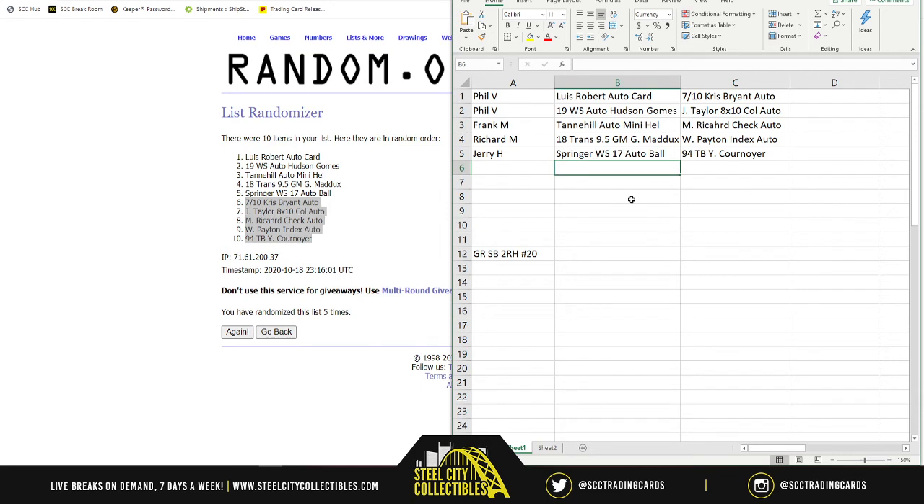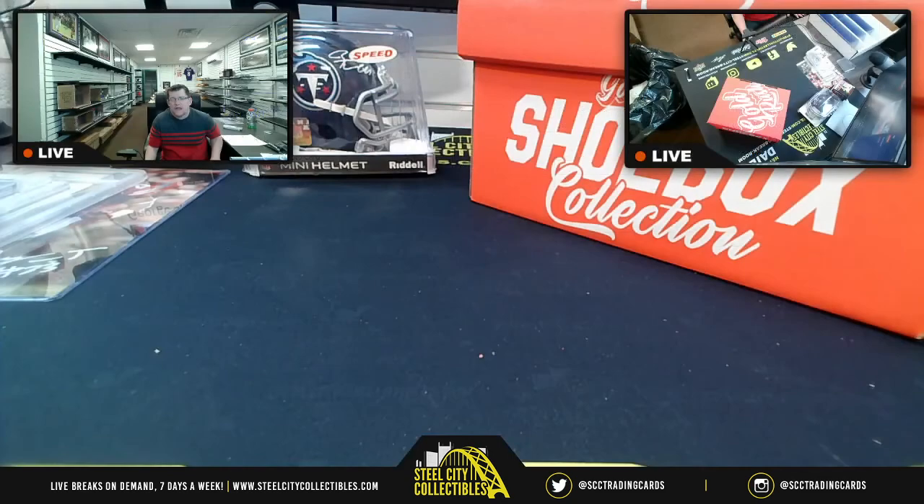Squeeze it in tight to fit it all on one page, print this off, and read it off. Phil, you're getting the Luis Robert autograph from Topps Bowman, the seven-of-ten Kris Bryant auto from Five Star, the 2019 World Series authentic autograph from Hudson and Gomes, and the Jonathan Taylor 8x10 Wisconsin autograph. Frank, you have the Tannehill autograph mini helmet and the Maurice Richard check autograph. Richard M., you got the 2018 Transcendent 9.5 Gem Mint of Greg Maddux and the Walter Payton index card autograph. Jerry, you get the George Springer 2017 World Series autographed baseball and the 94 tall boys Cournoyer. I greatly appreciate y'all putting up this break — I'll get this posted up on YouTube.